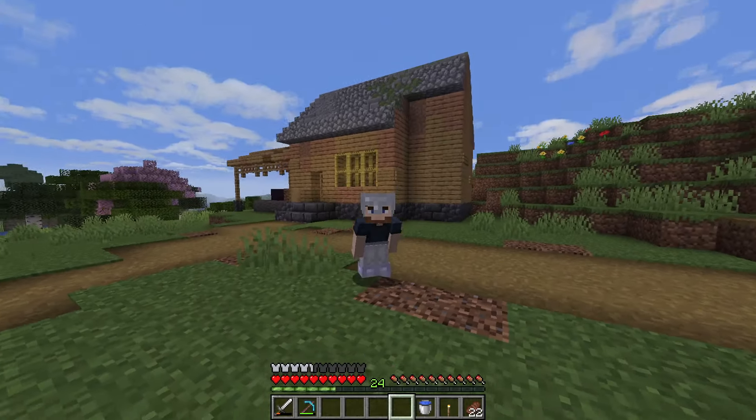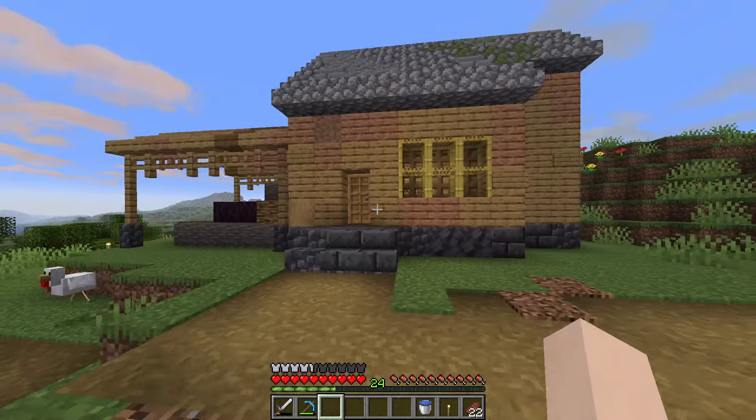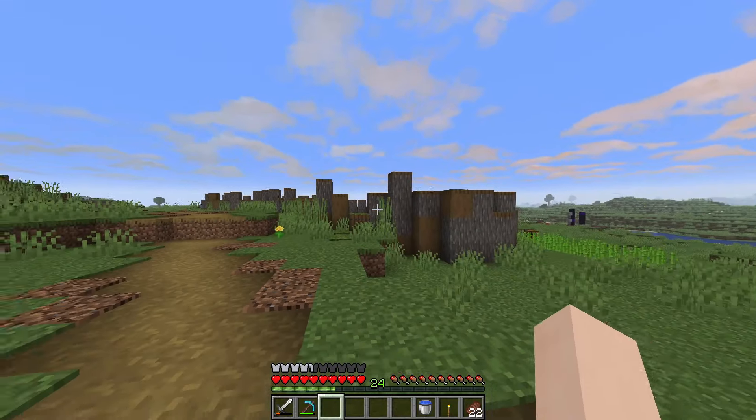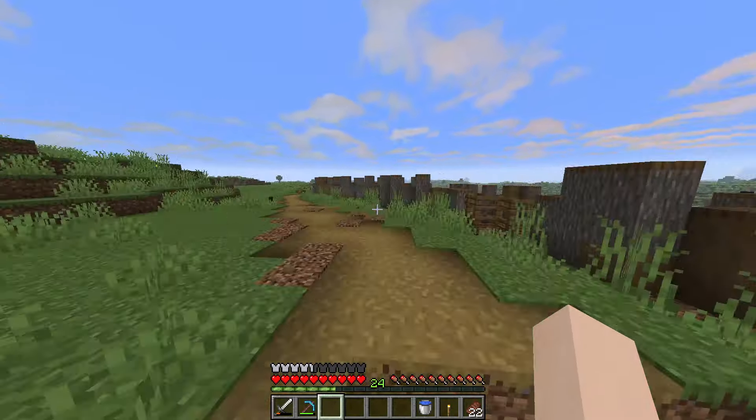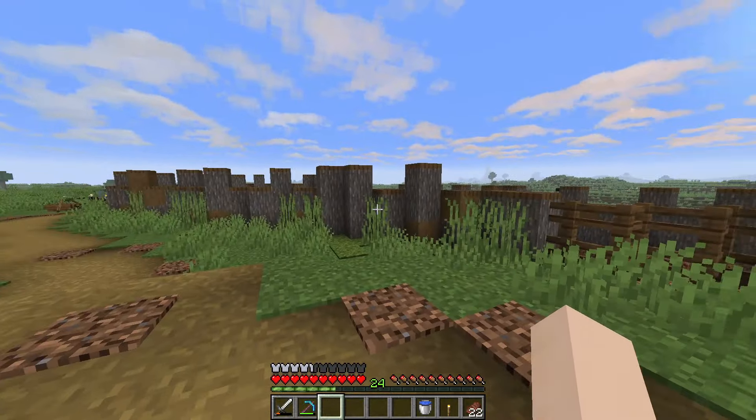Welcome back to Fire Survival episode 6. We built this awesome wood storage building last episode, and right across from it we have the ravine, which I finally did some heavy progress on. We took out the fences that used to be here — I'll show a quick before and after.